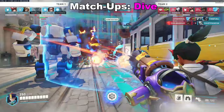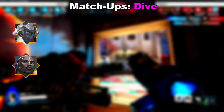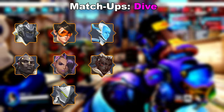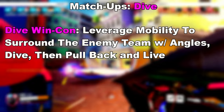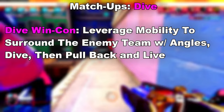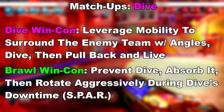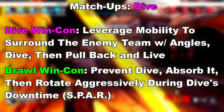Now onto the traditional dive matchup. This usually features either Winston or Doomfist, sometimes Wrecking Ball. The DPS are high mobility — usually a mixture of Tracer, Sombra, Genji, Echo, or Sojourn — and the backline is usually a Kiriko, Brig, or Lucio paired with Ana. The win condition of this comp into Brawl is simple: leverage your added mobility to surround the Brawl comp, then execute a dive onto a squishy target when they're ideally in open space, then pull back, kite, reset cooldowns, and go for another diving cycle. Comparatively, Brawl wants to disrupt that dive as much as possible. Using the SPAR framework, the Brawl comp wants to prevent the dive from even happening, then absorb the dive with sustained cooldowns, and rotate aggressively during dive's downtime.